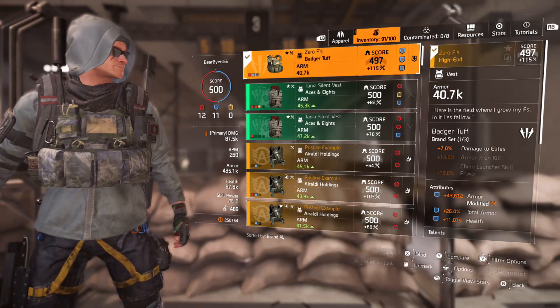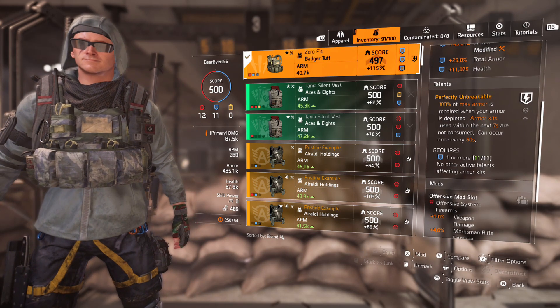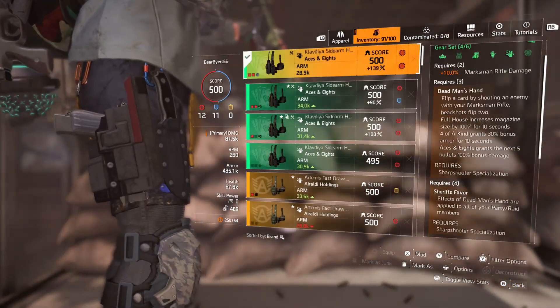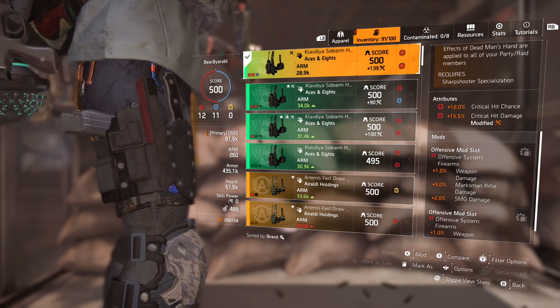Moving to the vest, which is the main part of being tanky here — we have the Badger Tough, Perfectly Unbreakable, with 45,612 armor rolled onto a 26% total armor, a little bit of health, a 4% total armor mod, and an offensive mod of 5% marksmanship and 1% weapon damage. Then we have the holster, which is Aces and Eights.